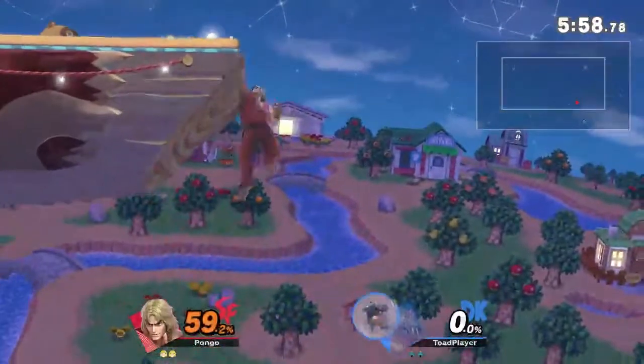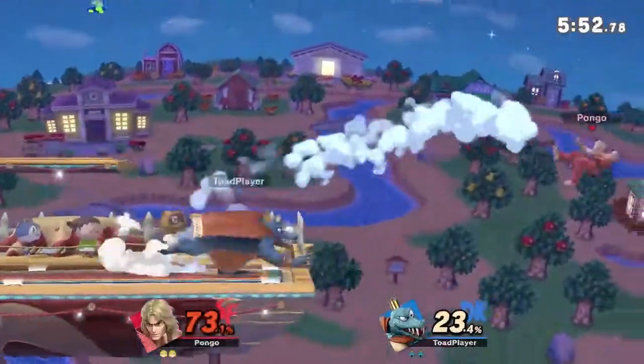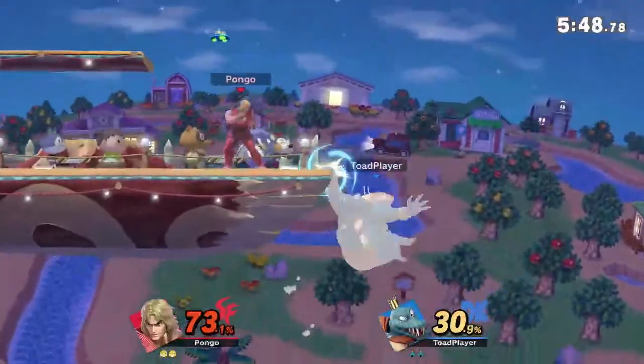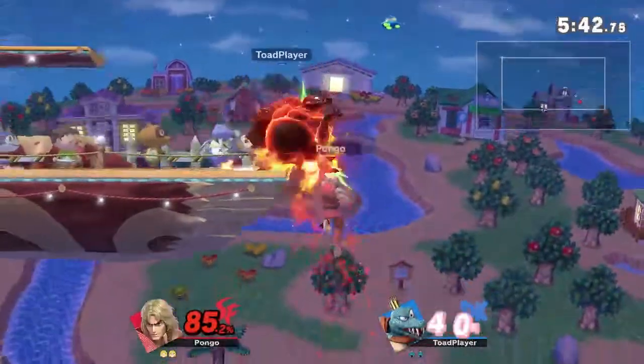Yeah, that's one of the things you've got to be careful of — K. Rool's moves are pretty late on their endlag. He's doing a really good job so far, holding stage control, and he seems very willing to go out and edgeguard Ken. He ran off with fair, ran off with the down air earlier, and just ran off with a nair that time.